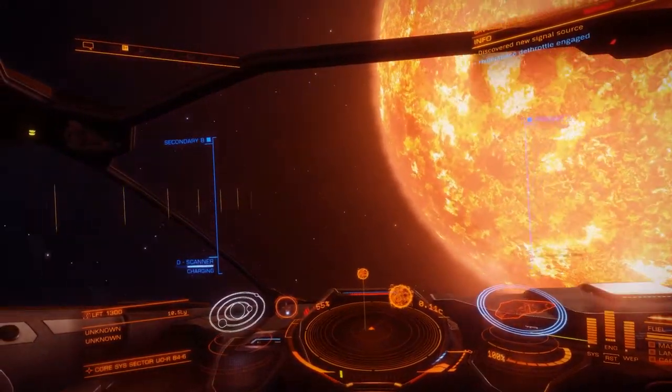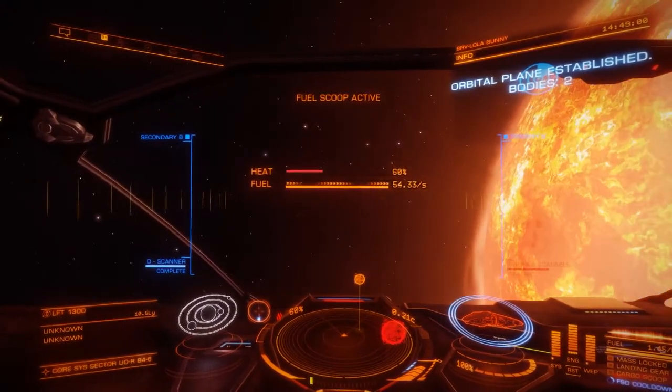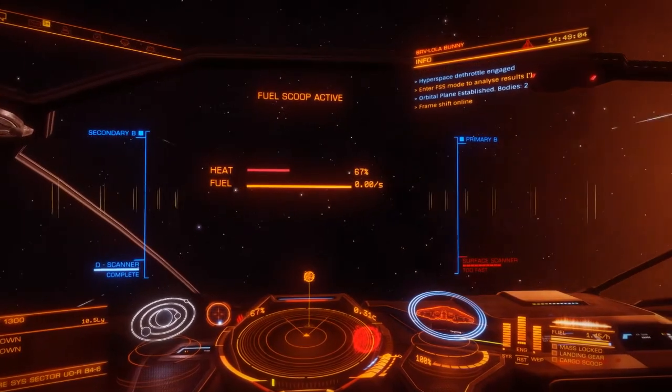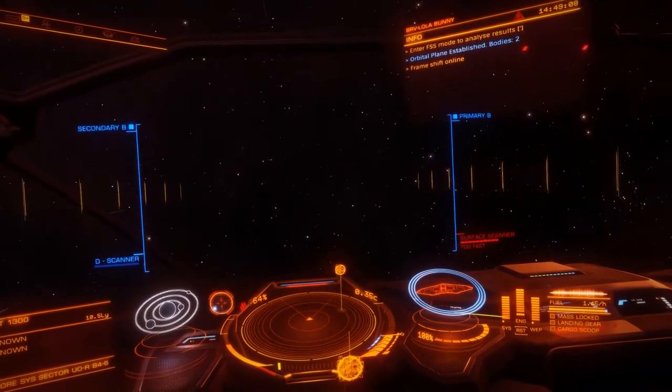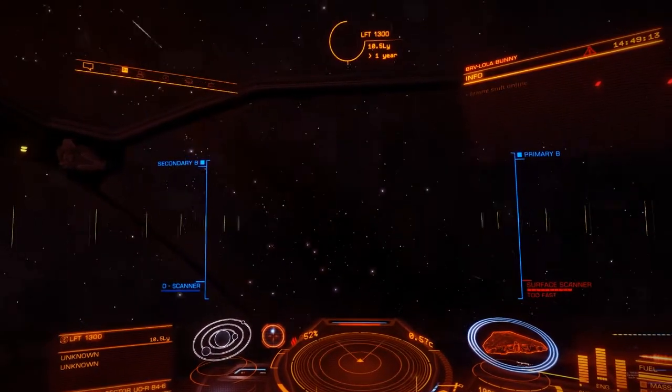So as soon as we arrive, we set our scoop. We just want to be close to the sun but not too close. You see the way that it's turned red on me there? Well, that's where we want to be, but we don't want to be so close that it overheats us.